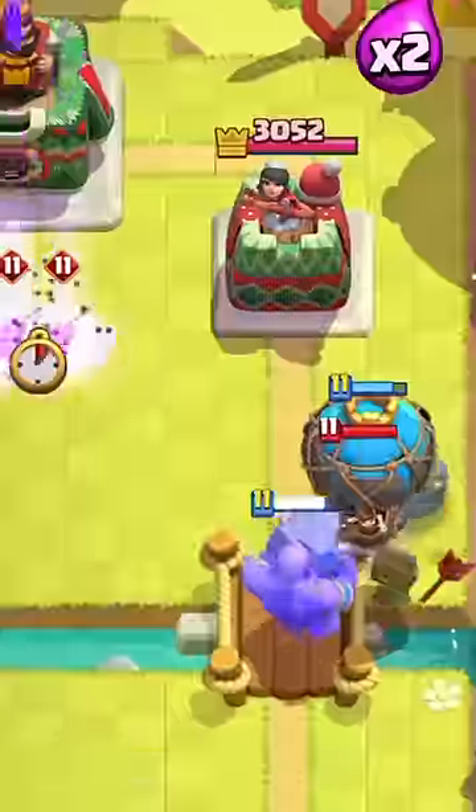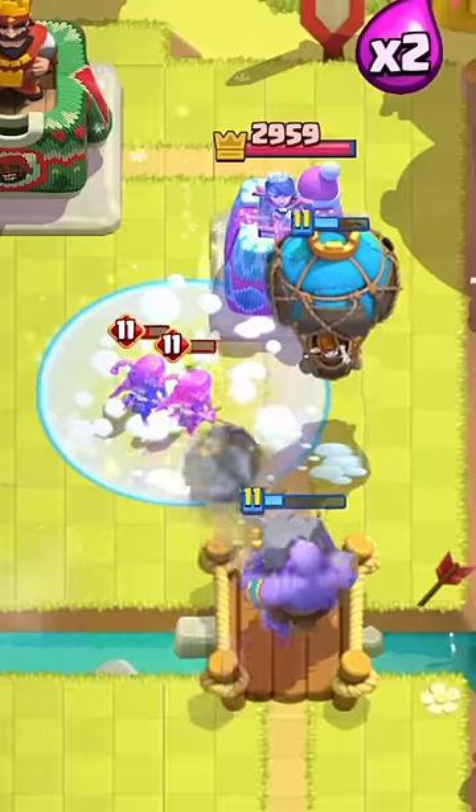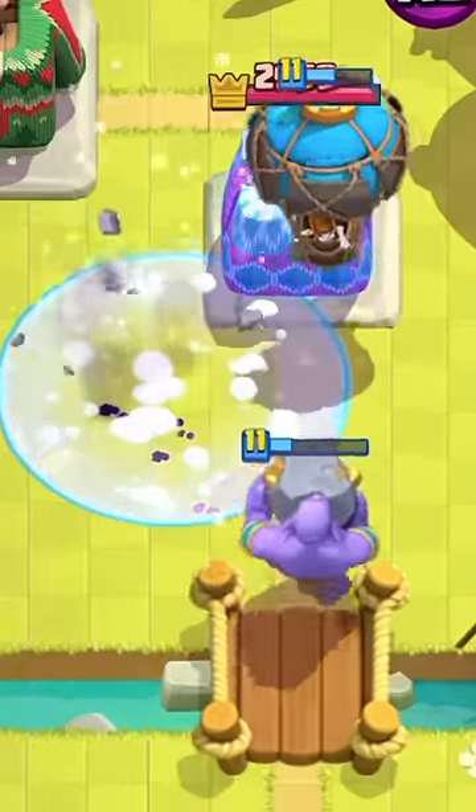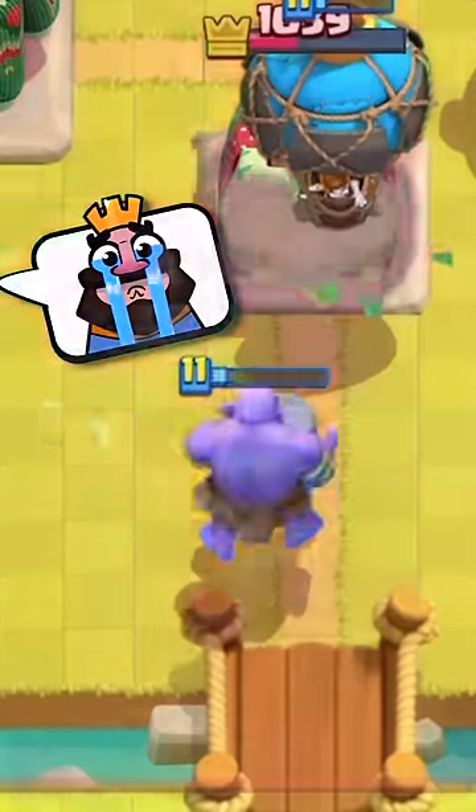At number 23 is the Balloon. The Balloon has been an underrated card for a long time now, and in hindsight, we probably should have included this in the power ranking sooner. If the Balloon even touches your tower for .0000001 seconds, you can kiss a thousand HP goodbye.